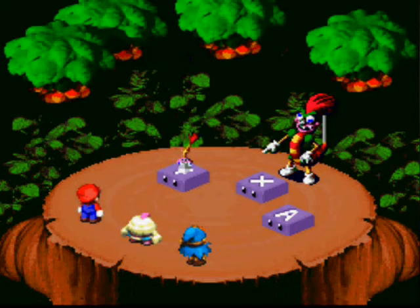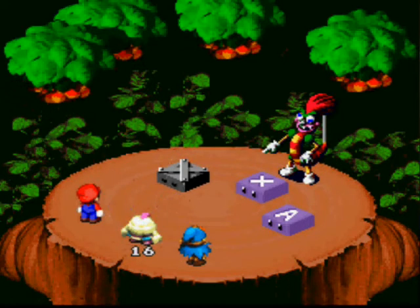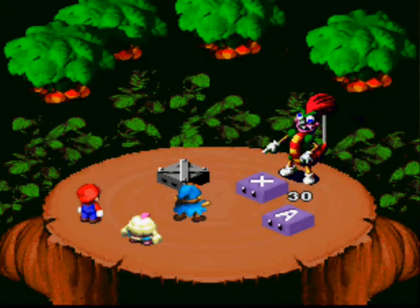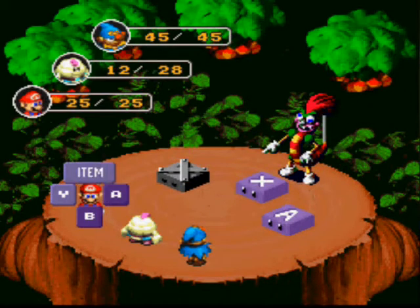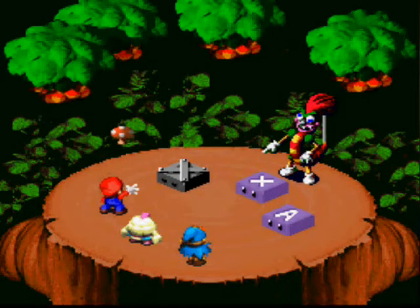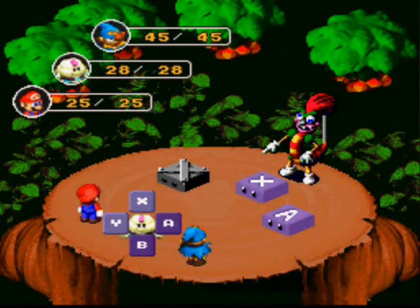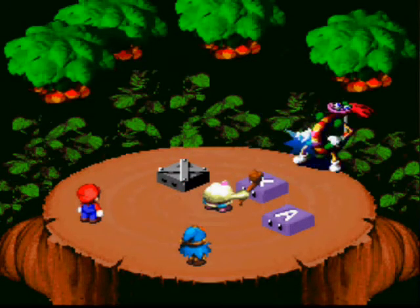Let's see what button he locks here. Geno's attack is pretty good. The Knock Knock Shell is pretty risky as a weapon because sometimes it does like two damage, sometimes like ten. Mallow's is more consistent, I think. That only did six, but generally using Mario as a healer when the Y button's locked is a good idea.